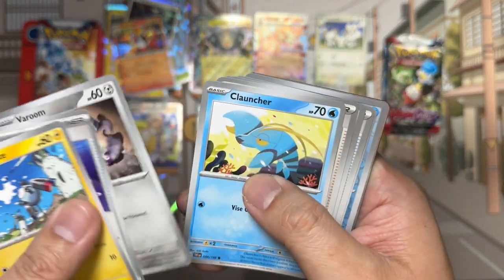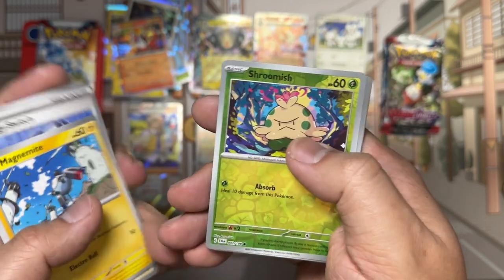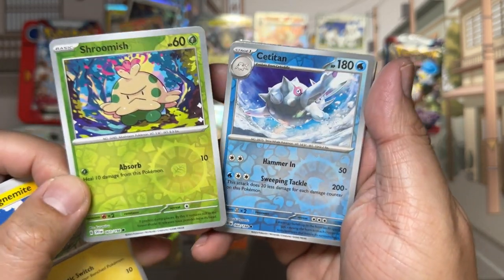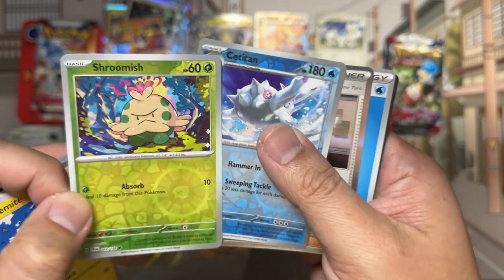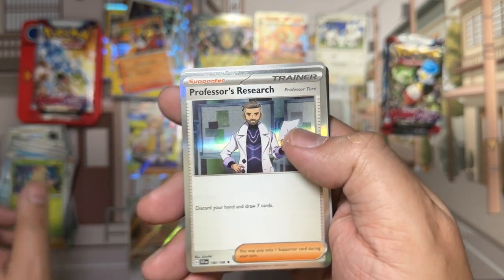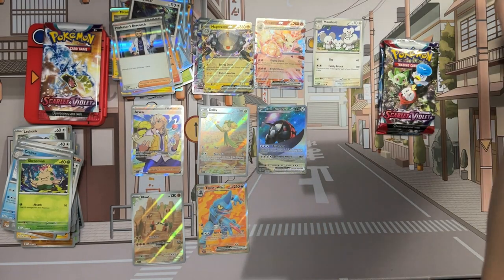Pack: Magnemite, Energy Switch, Veroom, Launcher, Katie, Staraptor, Electric Generator. Two reverses: Strumish and Cititan. And our hit is going to be Professor's Research — because he's always researching. Science is good, kids.